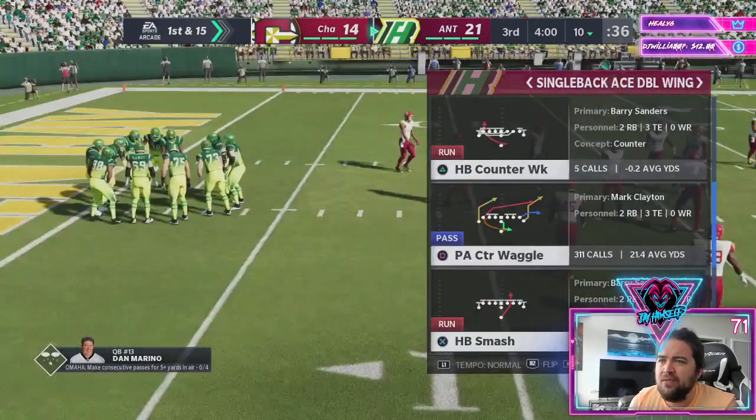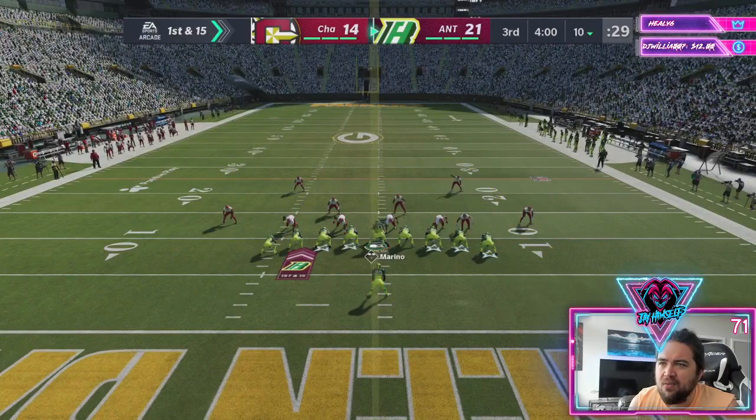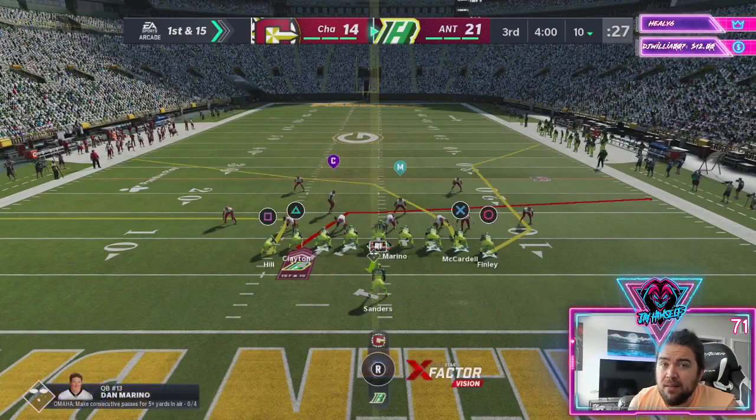We're staying in the Jumbo formation. My two favorite Hot Route Master ones, especially in Jumbo under center, is the cross. You're going to need 90 medium route running to get this route open — the 90 medium route running is going to make sure it gets open first.